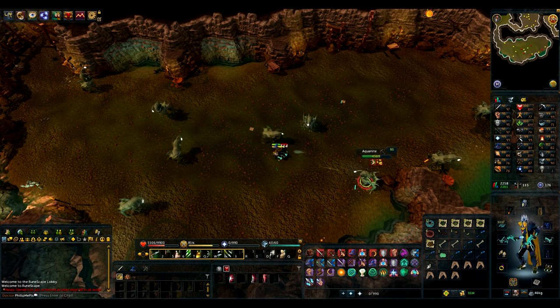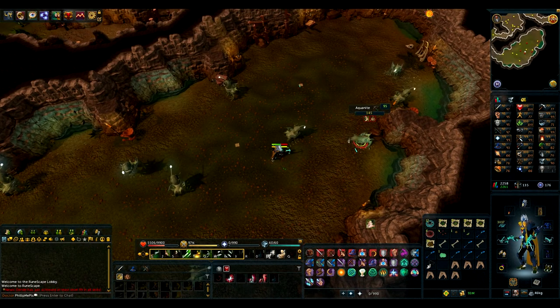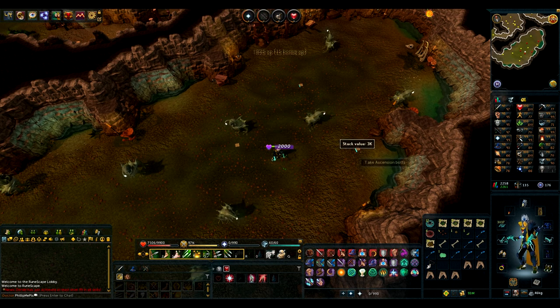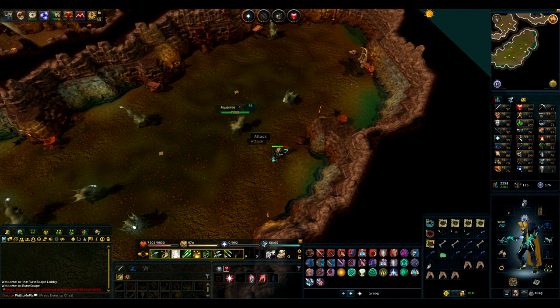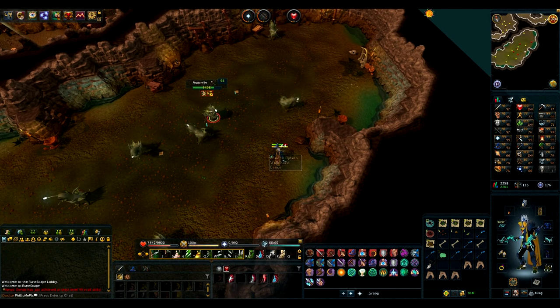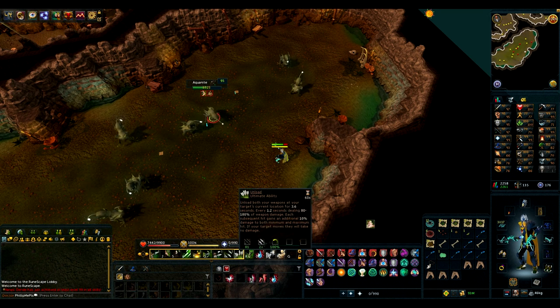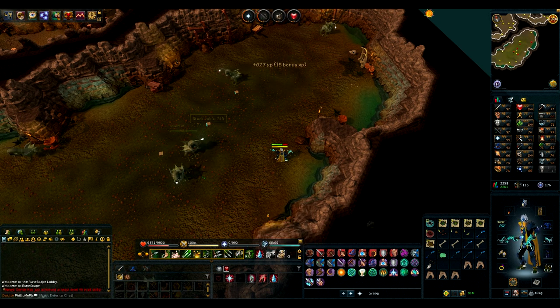Farming: checking patches and planting seeds. Firemaking: herb burner, bone burning, burning log lines, bonfires — infernal ads will not work. Fishing: general fishing; Barbarian fishing and waterfall fishing are included. Fletching: fletching bows, stringing bows, feathering or tipping ammo, and feathering headless arrows. Herblore: mixing a potion, cleaning herbs, and herb burning — it's interesting that herb burning counts, but it does.